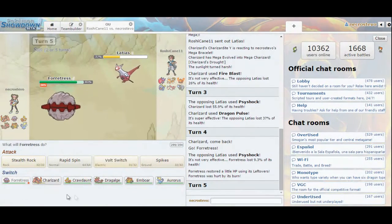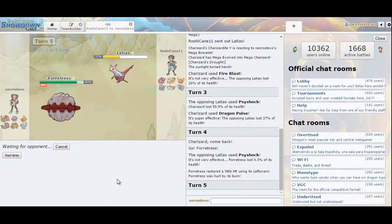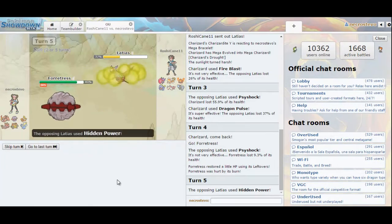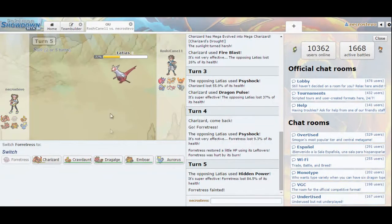He goes for Psyshock again — very ballsy. I also really wanted to test out having Crawdaunt in Sun. The preseason is also a good way to gauge how your opponents are playing. He does have Hidden Power Fire, so that kind of sucks. No Life Orb, no Leftovers — he's not stuck on Psyshock. What item does he have? I'm a little bit confused about that.